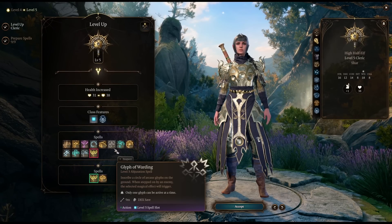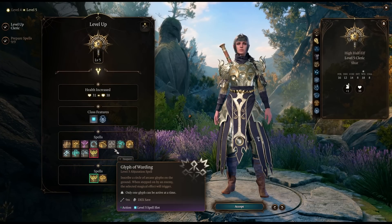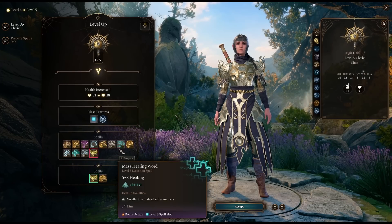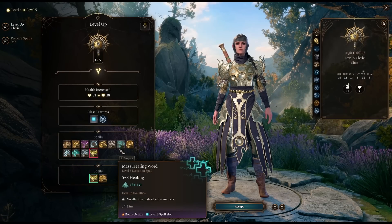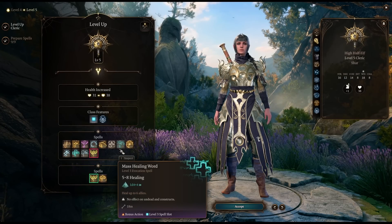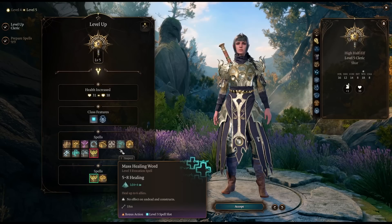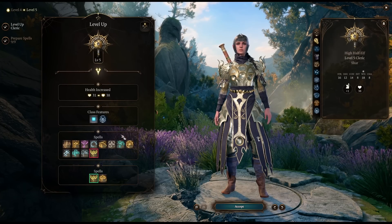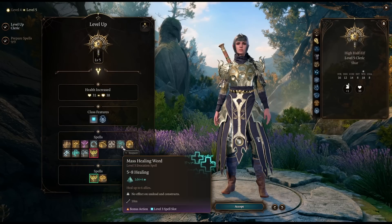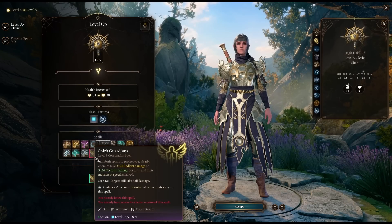Notably for Tempest Clerics — the Glyph of Warding lightning option does 5d8 damage, and if enemies are wet, that's 80 damage at level five. Mass Healing Word lets you heal up to six allies as a bonus action — useful if there are NPCs you need to keep alive. But it's really hard to justify using a level-three spell slot on healing when you could be killing everyone instead. Killing all the enemies stops them from doing damage, which is pretty much healing.